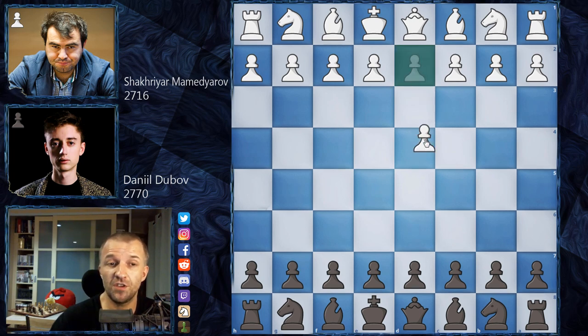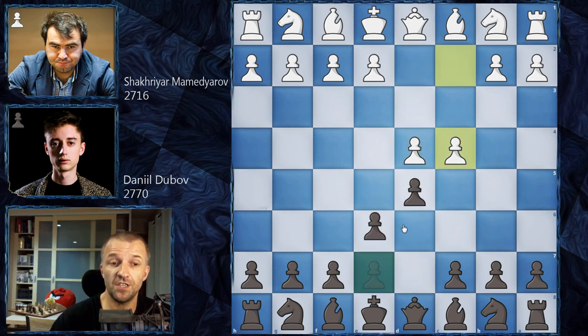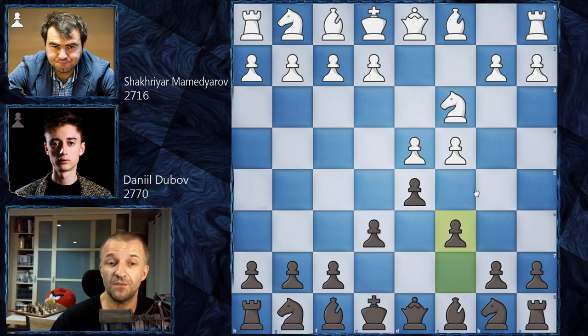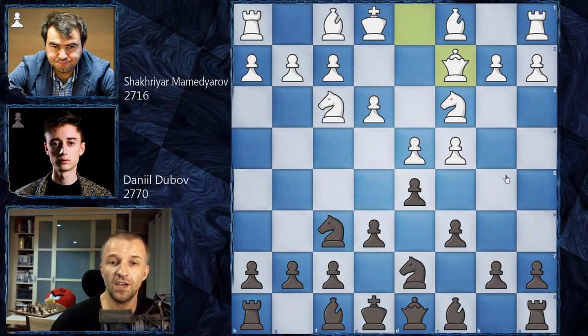Shahriar Mamedyarov opened with d4, Daniel Dubov answered with d5. We have c4, e6 — Queen's Gambit Declined — then knight on c3, transposing to Semi-Slav Defense by Dubov. We have e3, knight on f6, knight on f3 — pretty standard stuff — knight on d7, main line, and queen c2, which is called Stoltz's variation.